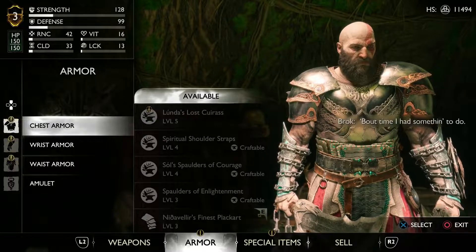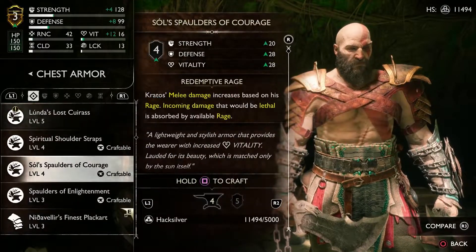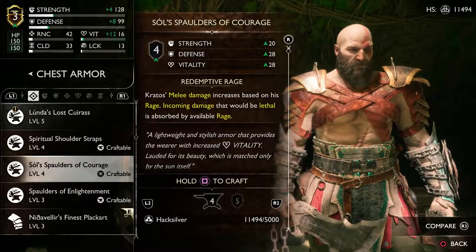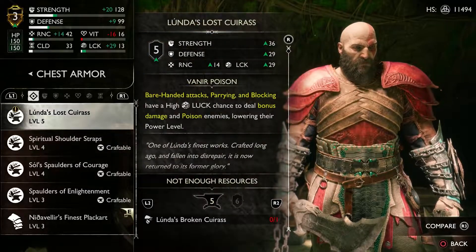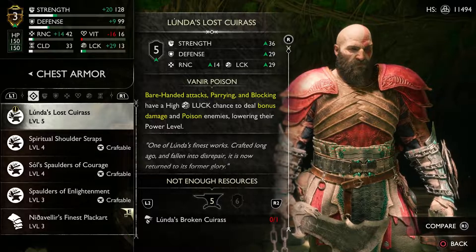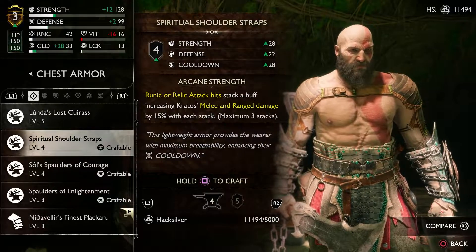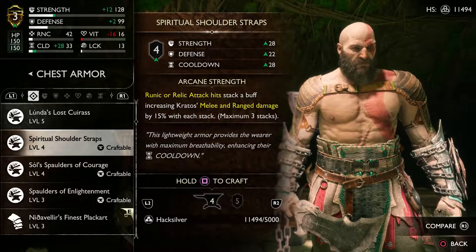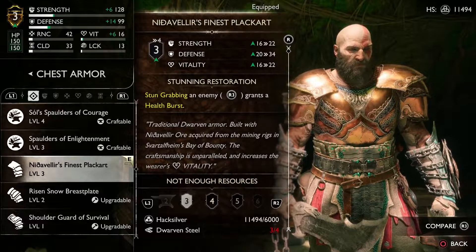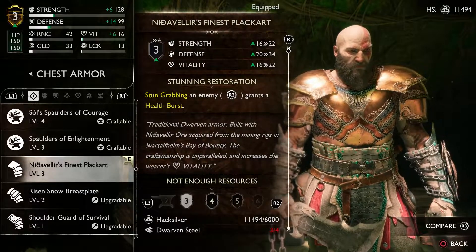Now armor. This is what I have equipped — barehanded attacks, parrying and blocking. Relic attack hits stack a buff increasing melee damage. So far I'm just honestly stun-grabbing: an enemy grants outburst.